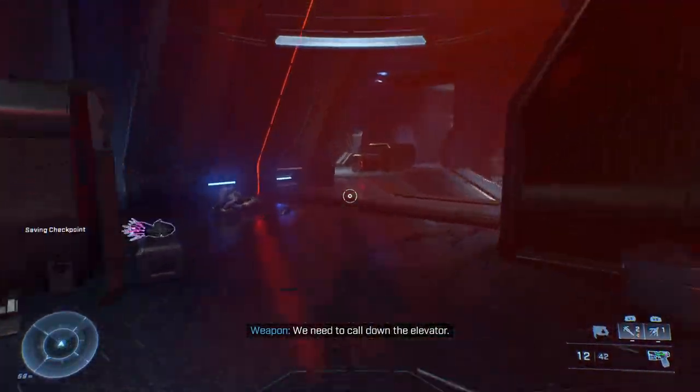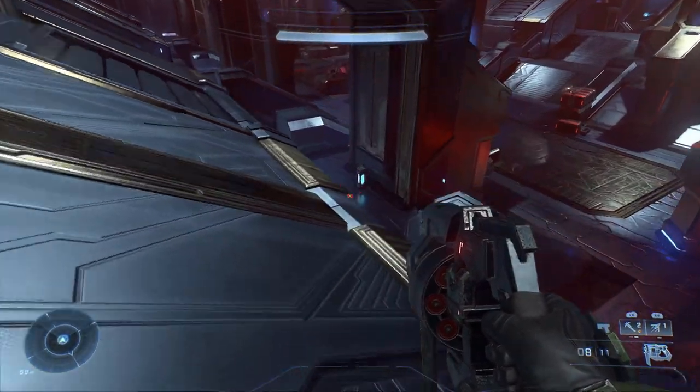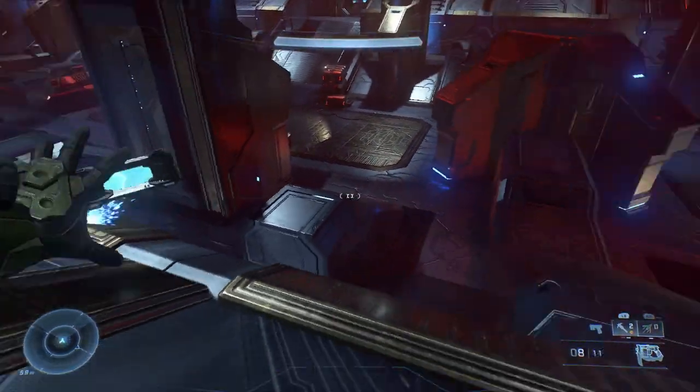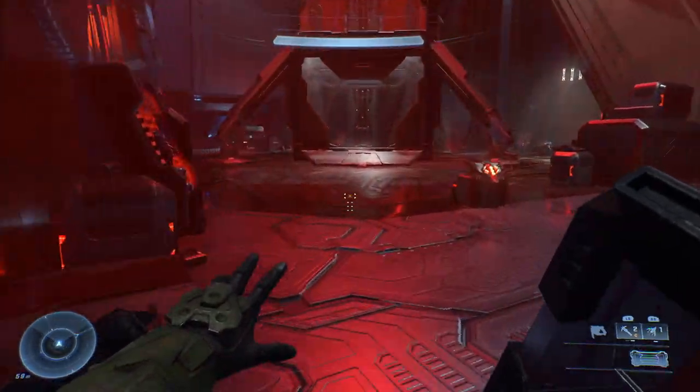First thing I'm going to do is clear out this entire chamber room where the boss fight occurs. After you've done that, go back around and collect every single coil that you can find and bring them back here, right in front of the terminal for the elevator.